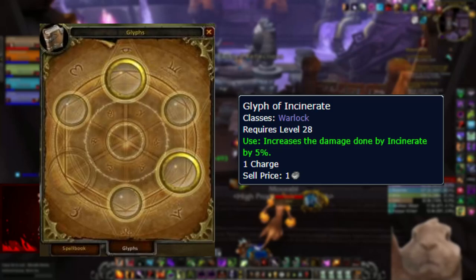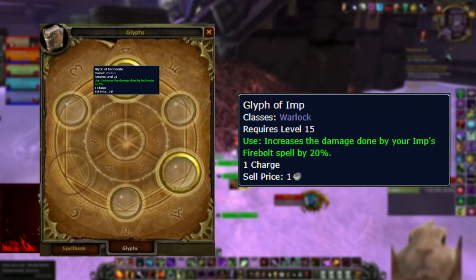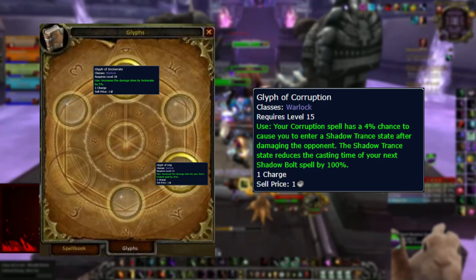For pre-patch and launch glyphs, we don't have many options. You only have two major glyph slots until level 80 when you get your third. We're missing the main one that matters most — Glyph of Conflagrate — sadly we can't use that yet. However, we do have access to Glyph of Incinerate, which buffs Incinerate damage by 5%, and you'll be casting a ton of Incinerates. For the second glyph I'd suggest Glyph of Imp, which boosts your Imp's damage by 20% — just make sure your Imp is always attacking. These are the only two glyphs I'd suggest using as Destro at launch — nothing else available is worth it.